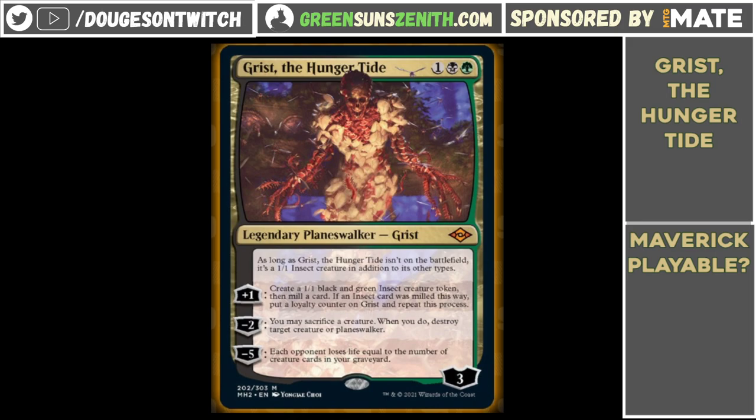It's also something that we can cast as early as turn 2, thanks to mana acceleration in Green Sun's Zenith for Dryad Arbor, or mana dorks like Noble Hierarch or Birds of Paradise. It's also a planeswalker which gets under Gaddock Teeg, which is something to definitely think about. A lot of planeswalkers like Garruk, Freyalise, and Nissa are cards you can't cast with a Gaddock Teeg on the field. So in matchups like Miracles where you want both planeswalkers and Gaddock Teeg, Grist being 3 mana is really nice there.